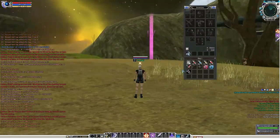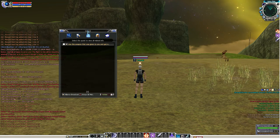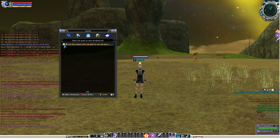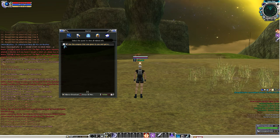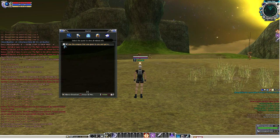Next, press J on your keyboard to open your journal. The first page shows your main quests, which will guide you up until around level 45. I get a lot of comments asking where to level up — this is basically what you should do. Just follow your journal until around level 45, do all the quests there, and eventually you'll reach that level. By that point you'll have the hang of the game already.